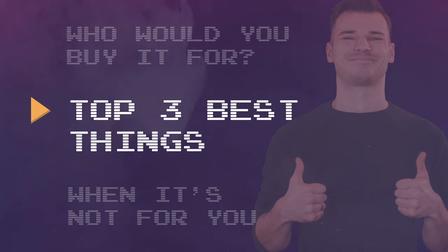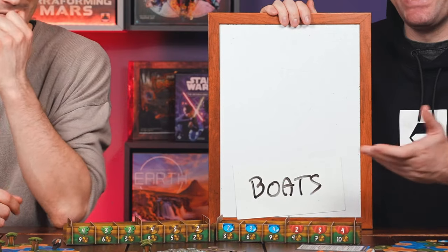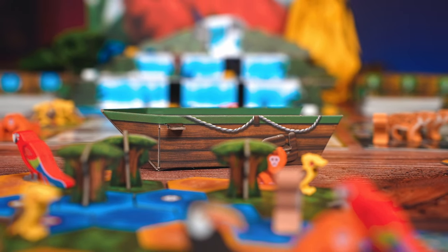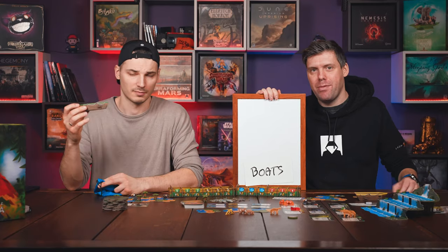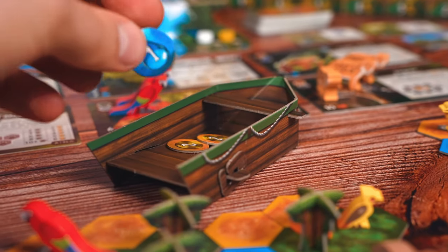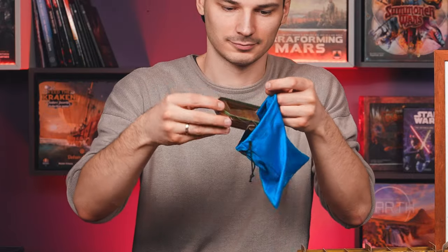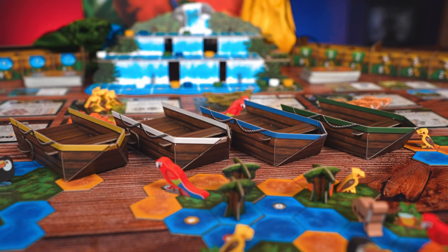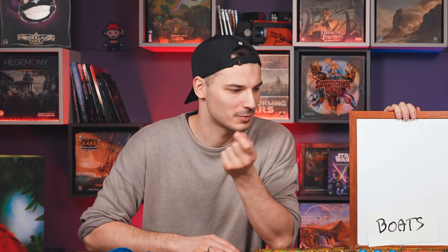What are the best things about this game? My third best thing is gonna be the boats. If you've played a bag builder or deck builder, you get some things, use them, discard them, take them all up, and put them into your bag. This game comes with these little boats, and whenever you get a token and use it up, you discard it into this boat and slide it all back into your bag. It's a very minor thing, but it shows you all the small, intricate things in this game that just really work — some love put into it, just polishing it, making it look good.